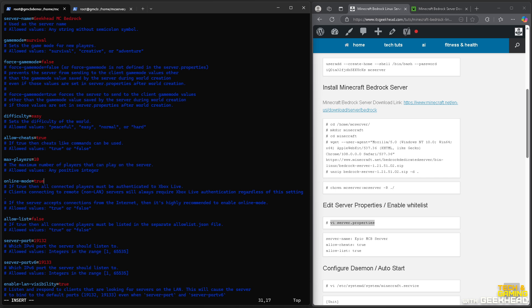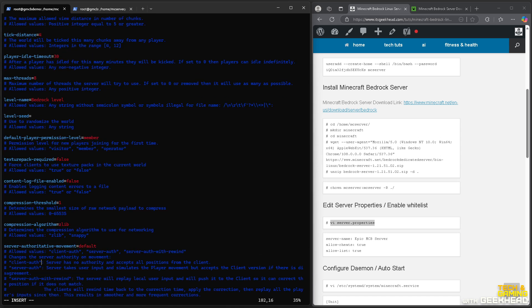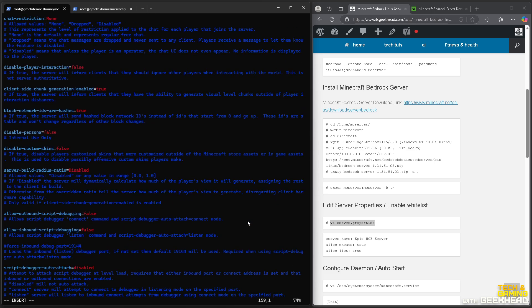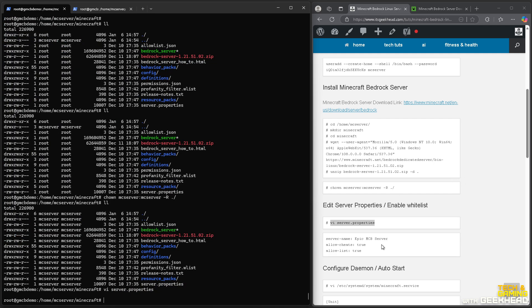I want to enable allow cheats — this lets ops run commands. Online mode is good; it probably prevents unauthorized connections. I'm also going to enable allow list so only specific users can connect, which is good unless you want people randomly showing up and breaking your stuff. Then I hit Escape, colon wq to save and quit. Server properties are edited with allow cheats and allow list enabled.